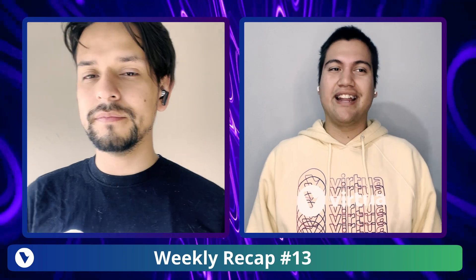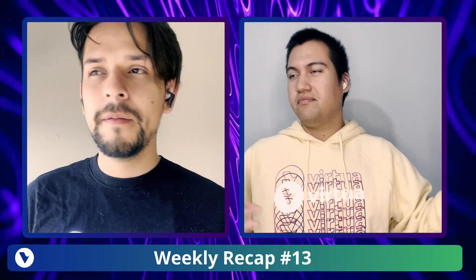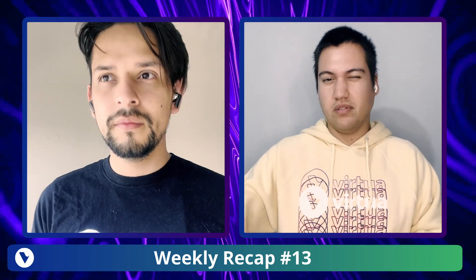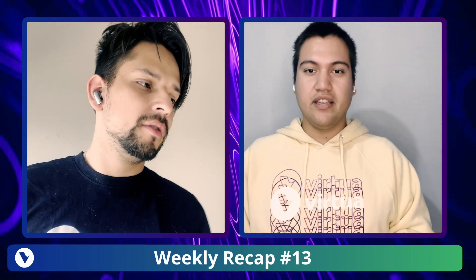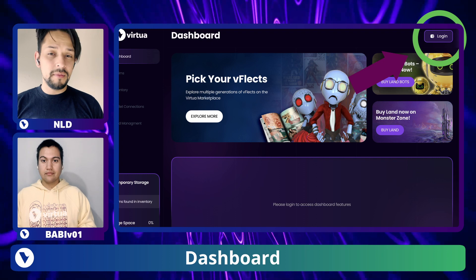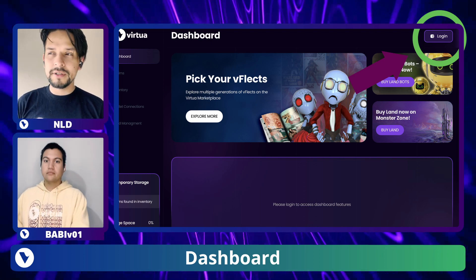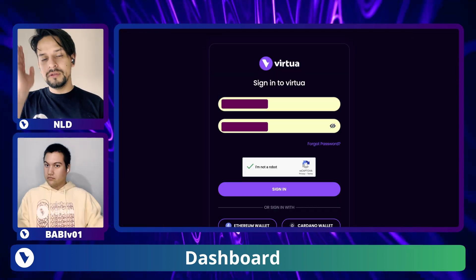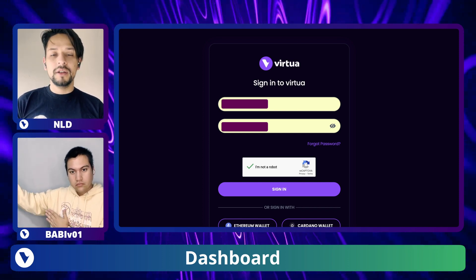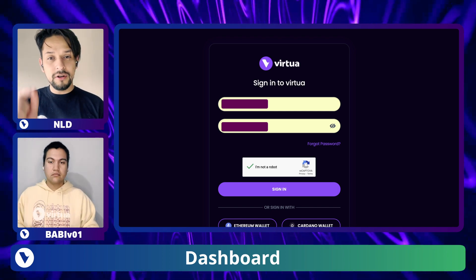A lot of users were excited plugging in their bots as well. It is a work in progress — there are some bugs to be fixed and a hot fix is coming soon. First of all, if you haven't gotten into your dashboard, remember you need to use your username for your retail account, not your email. Just your username, put in your password, then go to wallets and connect your Ethereum or Prisma wallets.